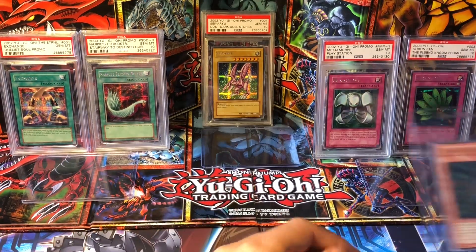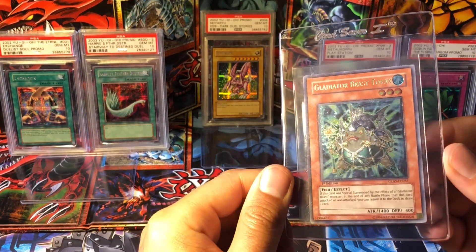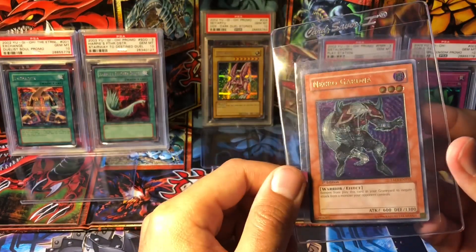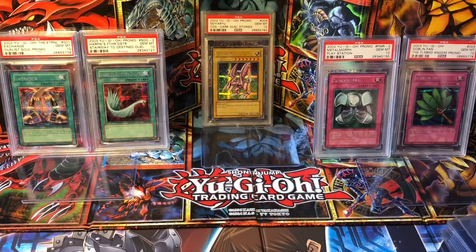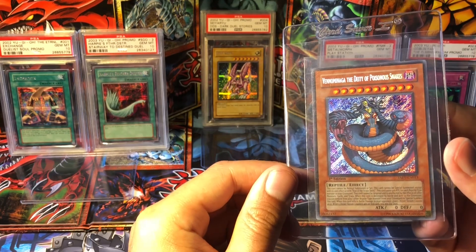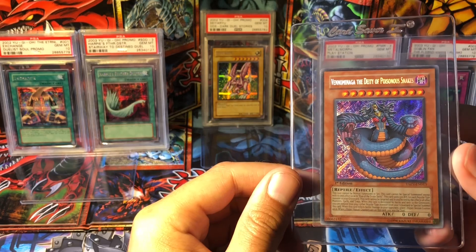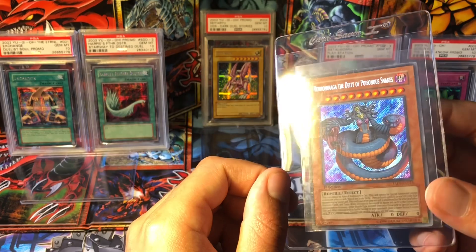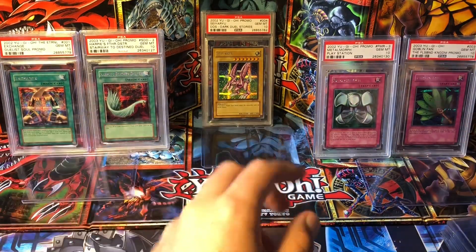We have a few other random Ultimates here. We have Gladiator Beast Heraklinos from Gladiator's Assault Ultimate Rare, and a Necro Gardna from Tactical Evolution Ultimate Rare. And then another Tactical Evolution card, Vennominaga the Deity of Poisonous Snakes. I've always really enjoyed this artwork and hope this can get a good grade. All the Tactical Evolution Secrets really seem to pop.